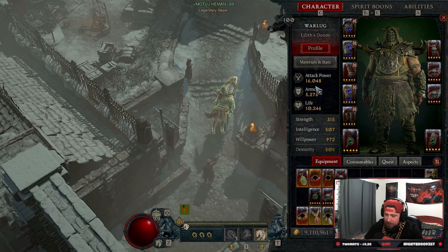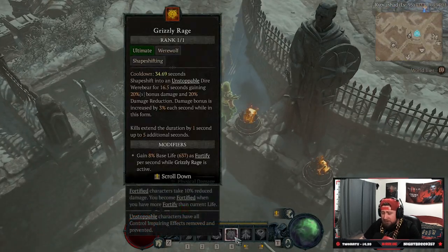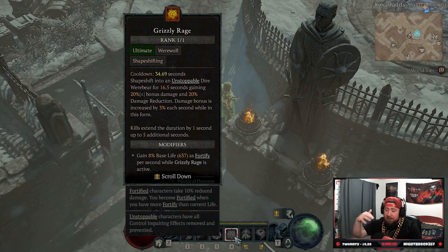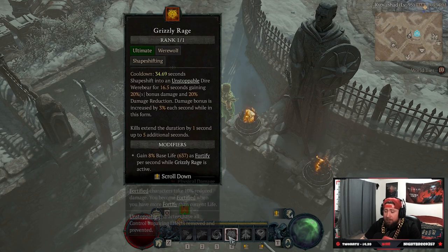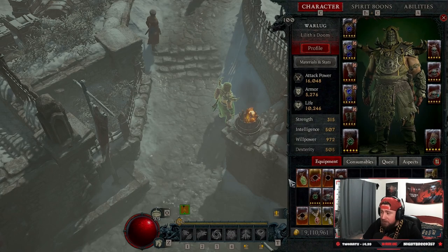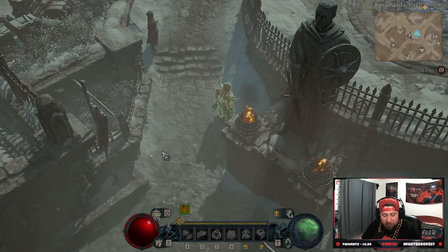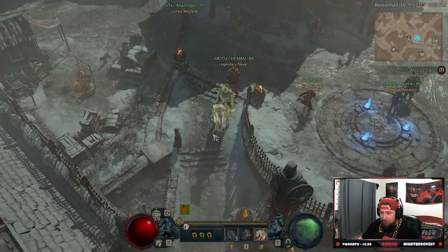You absolutely slap, especially with the druid when you have Grizzly Rage, or in other builds like Pulverize where you're able to fortify a lot more. Being healthy and fortifying, you get that permanent increase in damage the entire time — 16,000 attack power.